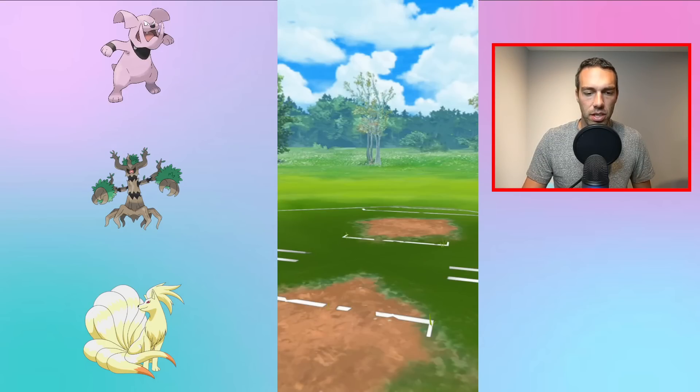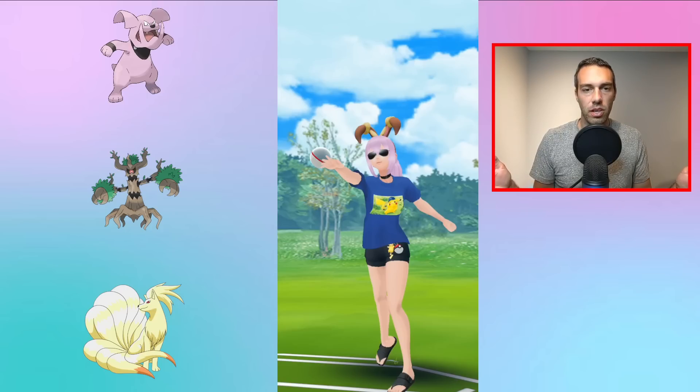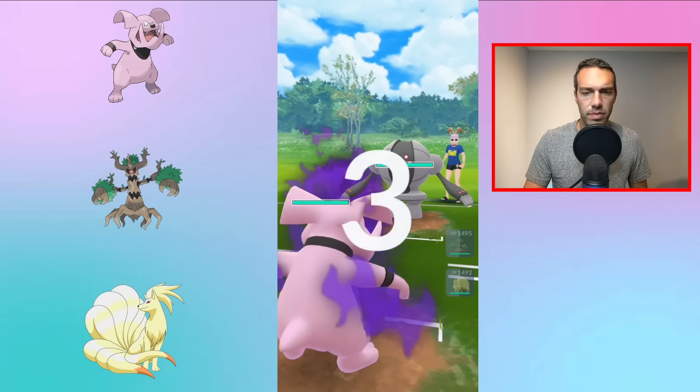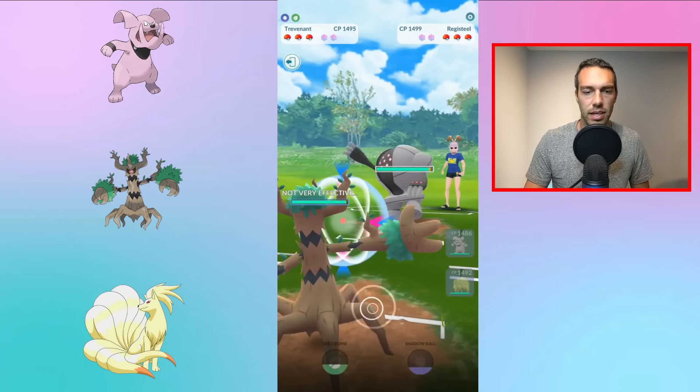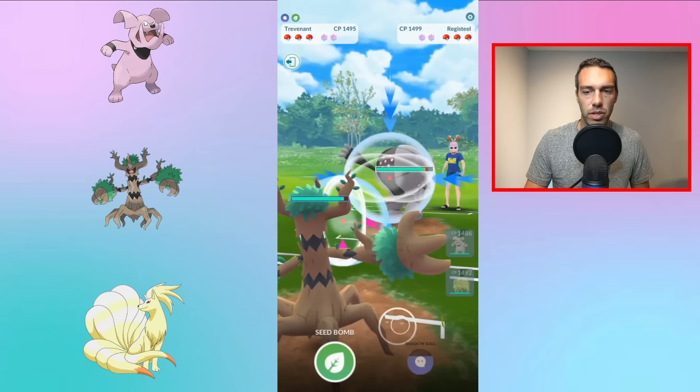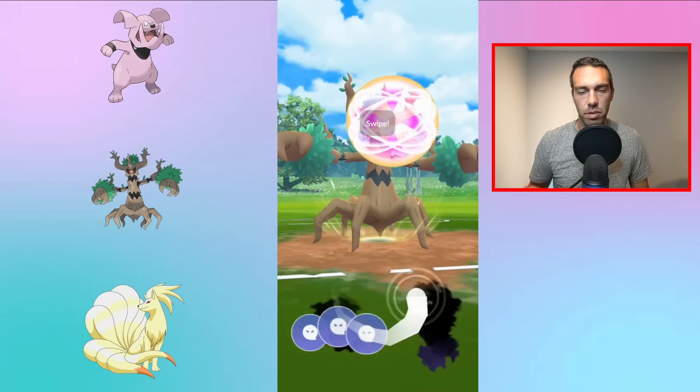With all these teams, you're just going to get lit up by a couple things — Poison obviously you can't do anything against, and you just get walled by Charm counters like Bastiodon, Galarian Stunfisk, and Skarmory. So I'm trying to cover those with the combo in the back. This is what I call a Bounce Team, because I have both Ninetales, which can deal with all those Pokemon I just mentioned, and Trevenant, which can deal with a couple of them.